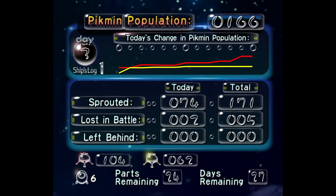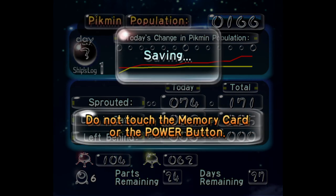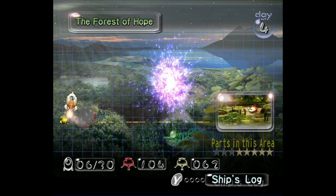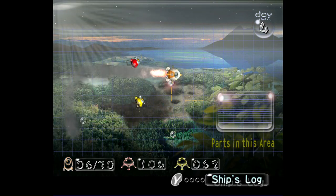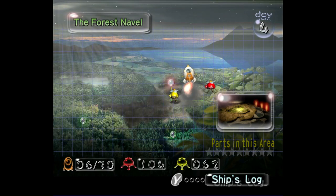We have 104 red Pikmin and 62 yellows — very, very good population. You bet I'm gonna save the game. Save complete. And now we have a new area unlocked — the Forest Navel. Lots of forests in this game. Nine entire parts in this region. So next time we will not be visiting the Forest of Hope — rather, we will be visiting its damp, disgusting navel. I apologize for putting that image in your brains, but that's all for this video. See you next time on day four, and remember to file your taxes on time, lest you go to jail. Goodbye.